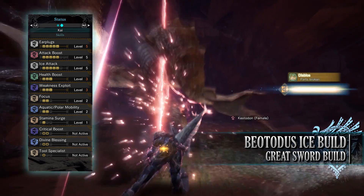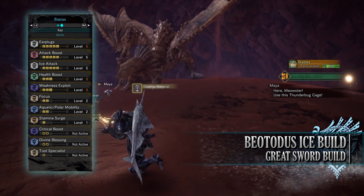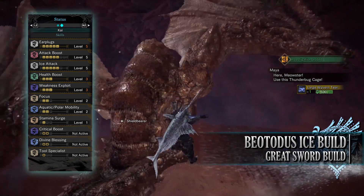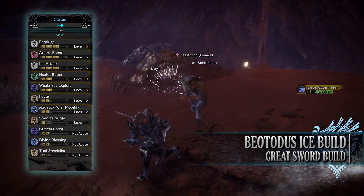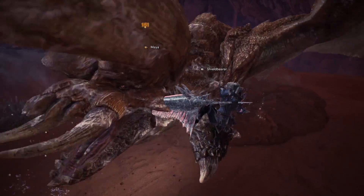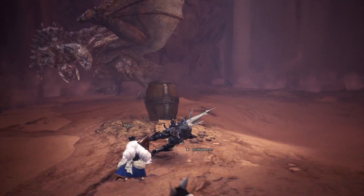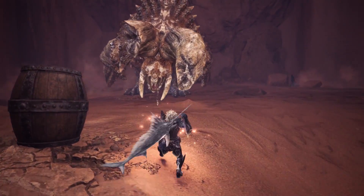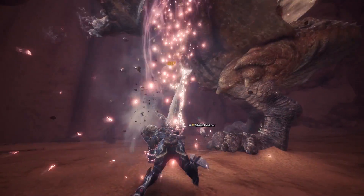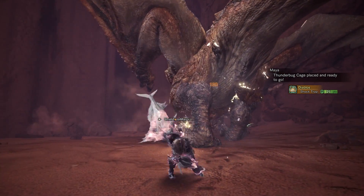You have Focus level 2. Focus is wonderful for the Greatsword — it's a great quality of life skill allowing you to charge up your charged attacks a little bit more quickly. You have Aquatic Polar Mobility at level 2, which reduces the movement restriction when moving through water and deep snow — a byproduct of our gear. You'll also have Stamina Surge level 1, which increases the rate at which we recover stamina. So as you can see this is a great all-round build so long as you're going against monsters weak to the ice element. It has wonderful offensive skills thanks to Attack Boost, Ice Attack, and Weakness Exploit, and great defensive and quality of life skills thanks to Earplugs, Health Boost, and Focus.